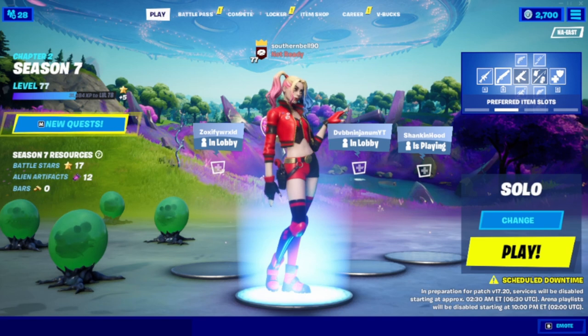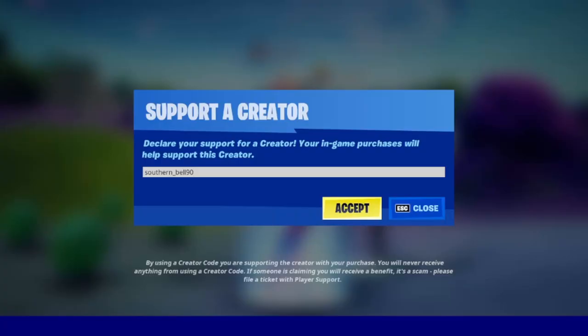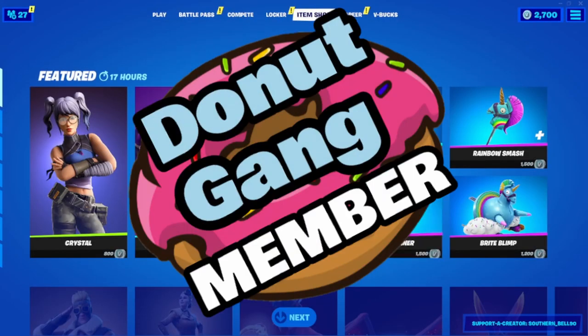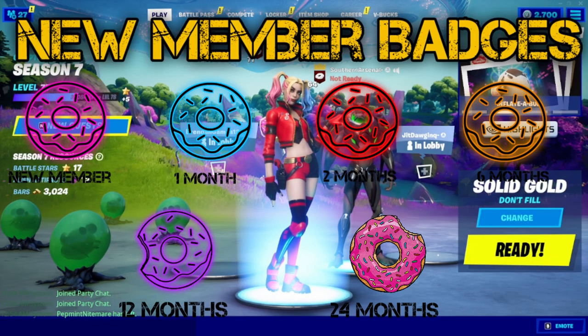If you'd like to help support the channel, there are a million ways you can do so — liking and sharing is awesome. If you buy things in the Fortnite item shop, click the item shop, and under Support a Creator type in 'southern_bell90'. You can also use my code when buying another game or DLC. You can also join the Donut Gang — there are cool badges, cool emotes, and cool things. I'm really excited about it and so thankful for everyone already in the Donut Gang — y'all are the real MVPs.